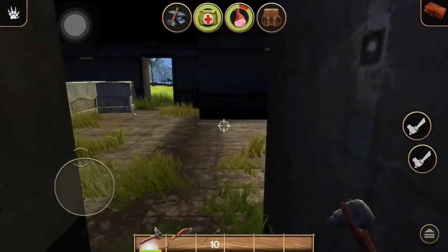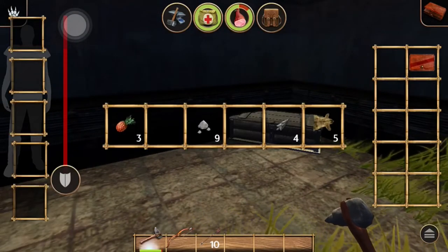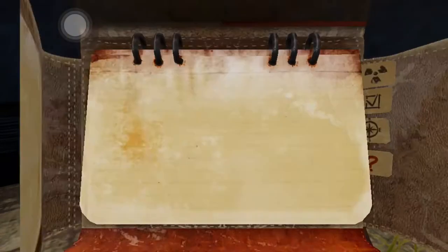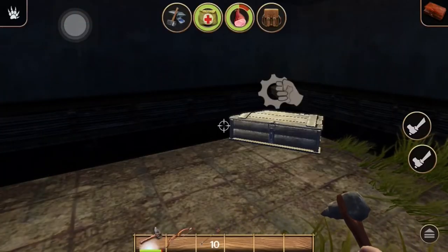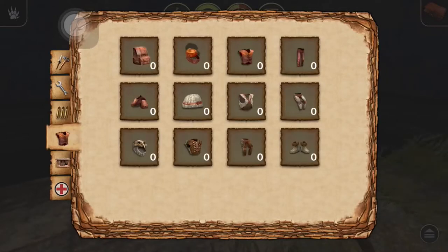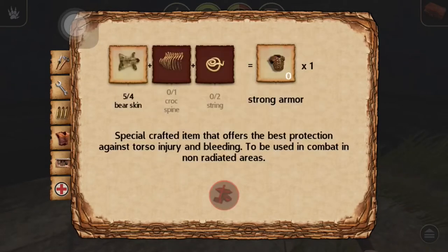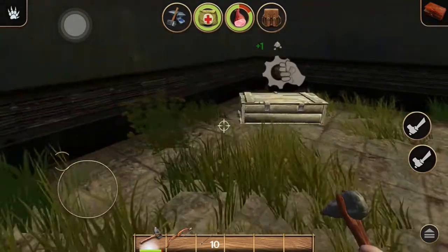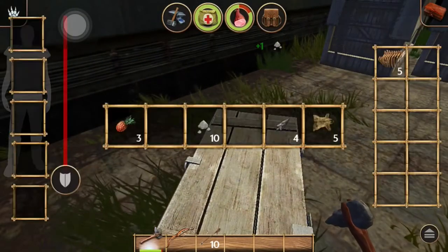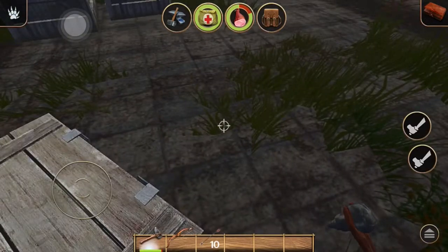I hear something growling and my sensitivity is up a little high, we're about to change that. Oh look at that — bear skin! Let me change my sensitivity. What can we make with bear skin? I know it's clothing. Bear skin makes strong shoes — bear skin, croc spine. I'm gonna get that. And don't tell me that's croc skin — oh we about to get busy in this one!